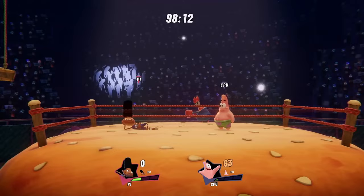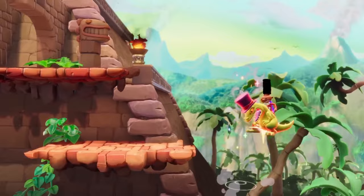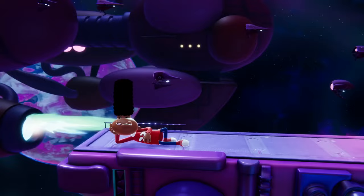Starting with his down special, Gerald pulls up a menu that lets you pick from a handful of different items for different situations. Shoot some free throws with the basketball, send your opponents head spinning with a frisbee, give them a taste of their own medicine by reflecting projectiles with the ping pong paddle, or dig into his backup reserve of wacko watches for a nasty surprise.